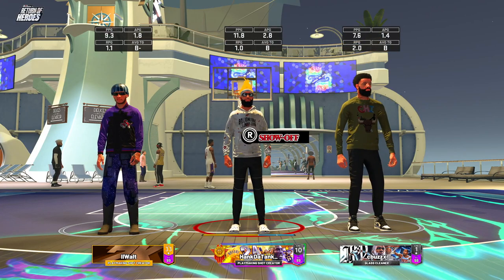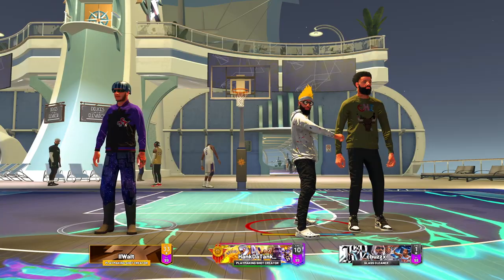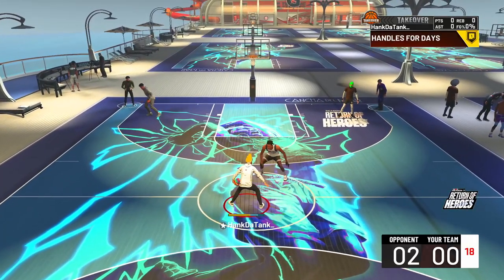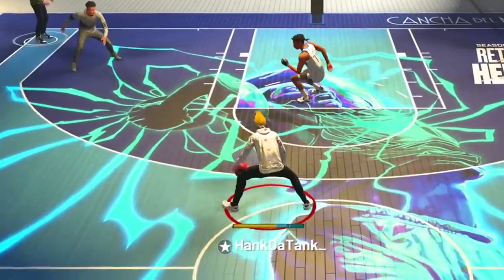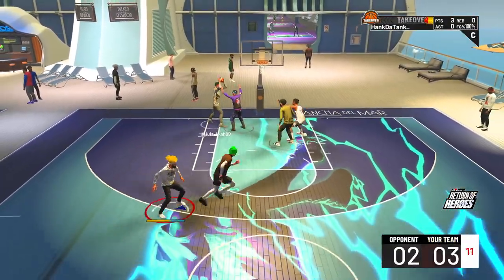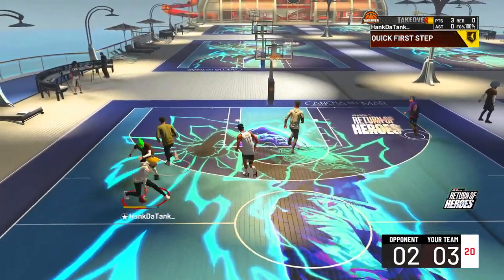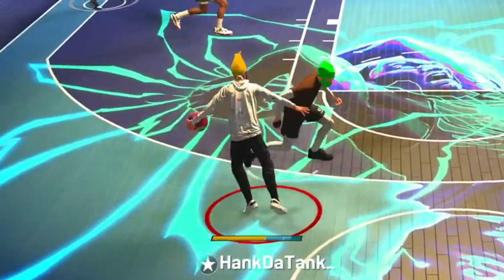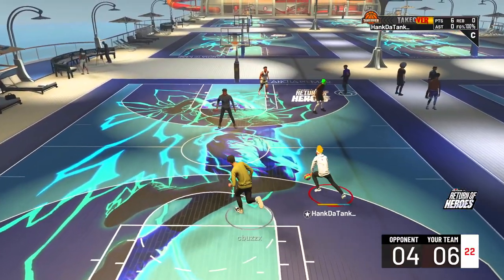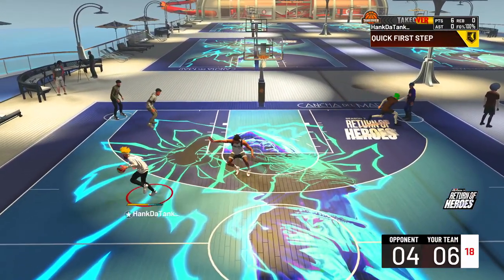Now I decided to bring this catfish play shot build to the park. We're playing with my man C-Buzz. As you can see, he's a grinder level 1. He has been grinding this season very hard. This build is a play shot, but it is also a lockdown. It is a lockdown and a play shot combined into one body. If you want the build, the link is in the description down below. It is 6 foot by the way, 163 pounds. The wingspan is not that bad as well.